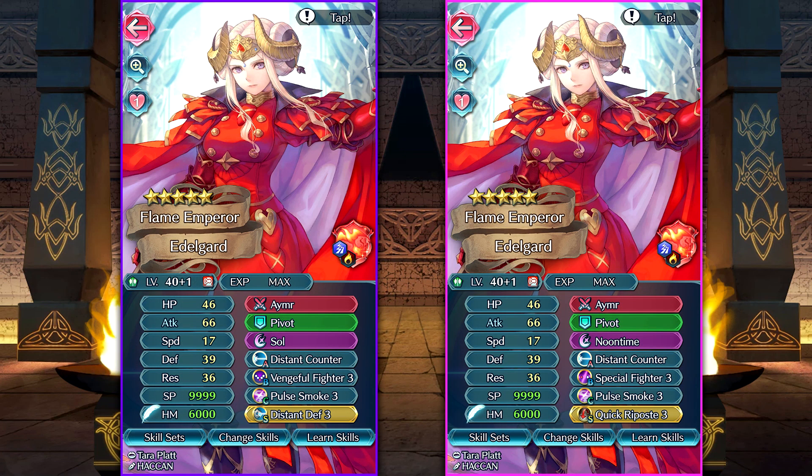We're gonna take a look at two different bait builds you can run. The classic bait build that armored units like to go with: Distant Counter with Vengeful Fighter, Pulse Smoke, and Distant Defense. Pulse Smoke has become the go-to C slot passive to shut down Infantry Pulse setups. Vengeful Fighter combos very nicely with Aimer, since Vengeful Fighter grants her a guaranteed follow-up while Aimer prevents the foe's chance at doing a follow-up. We have Soul as the special since it's a good healing option with nice synergy with Vengeful Fighter. Distant Defense raises her bulk against ranged opponents, but if you don't like that, Attack Smoke or Mirror Stance would also be pretty good options.